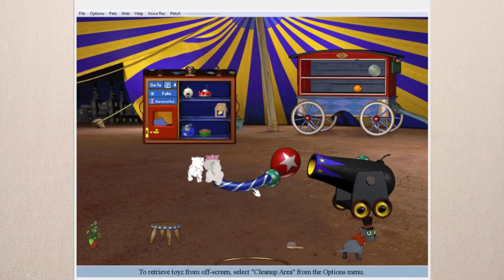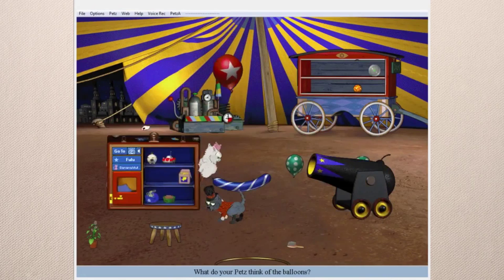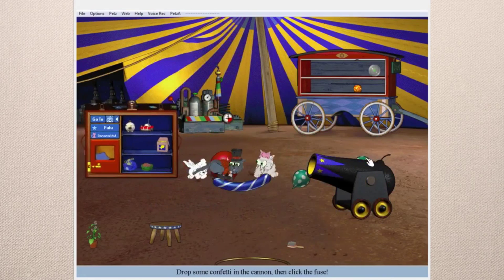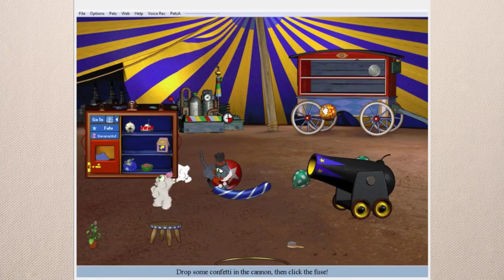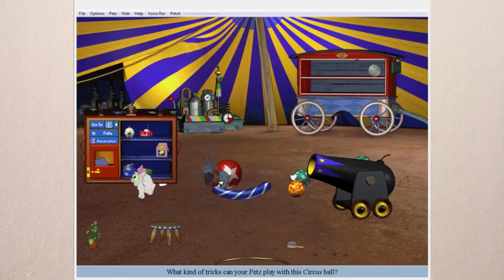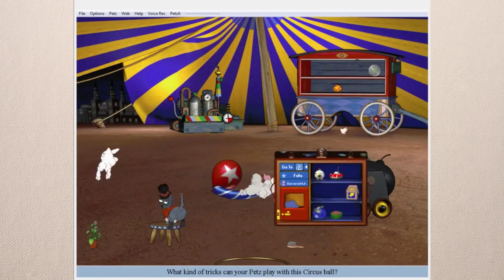I think that's all there is to this play scene, but it's pretty cool. I like how there are different types of balloons and the cannon too that you can scare your pets with. The circus ball is nothing special — it's the same as any other ball in the game.